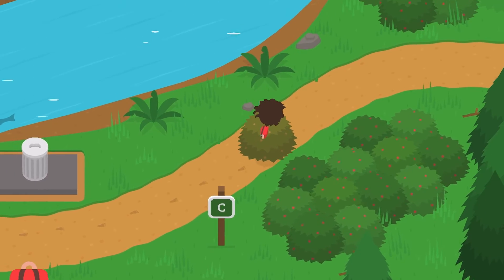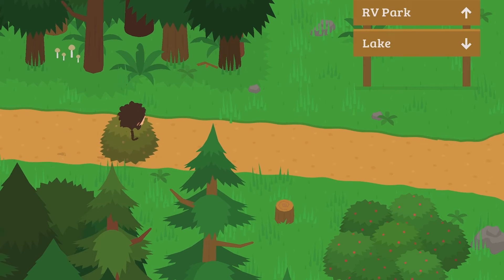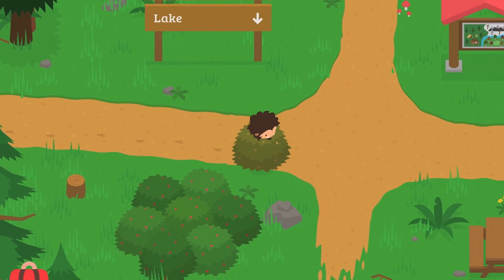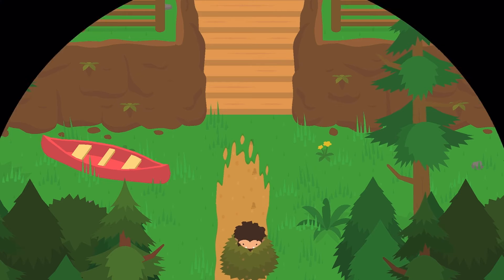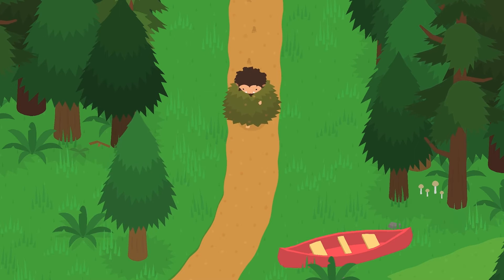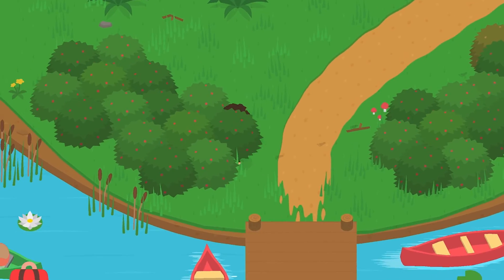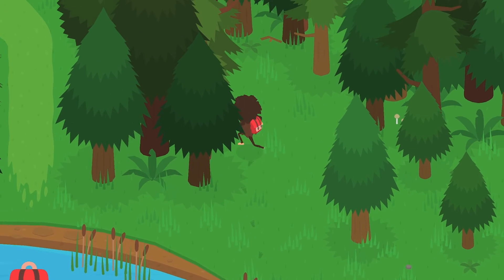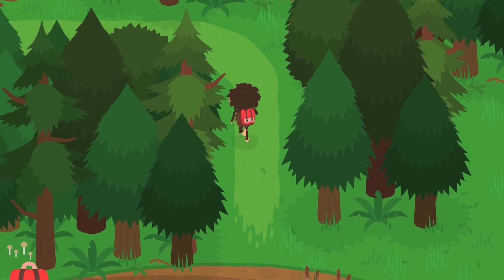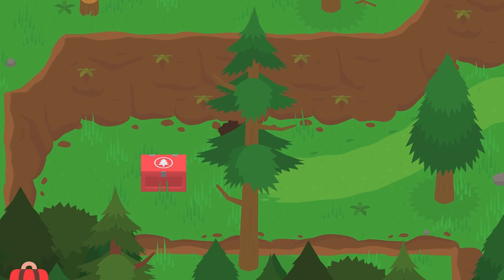Follow this sandy path over to the right. You'll see the sign saying up to the RV park and down into the lake. This is where the secret cache is going to be. Go to the left of the lake, avoid the bees — they'll sting you — and then follow this green trail to the left. You'll find the secret cache which will give you 20 coins.